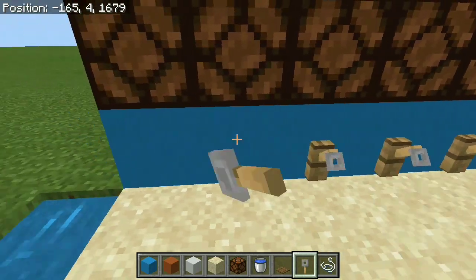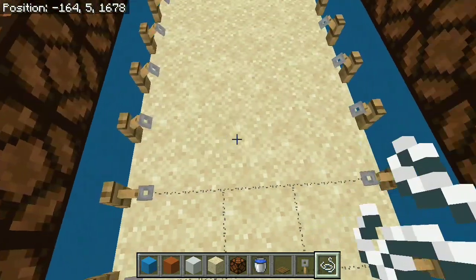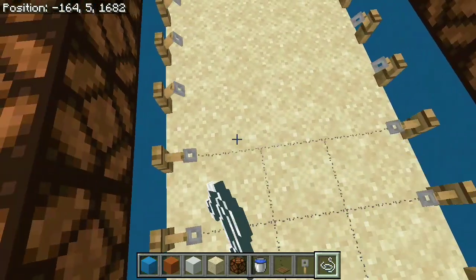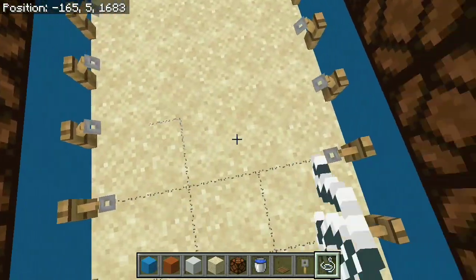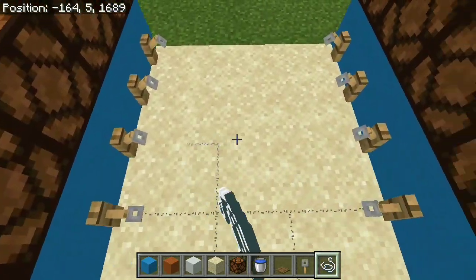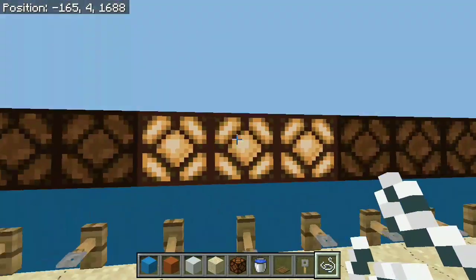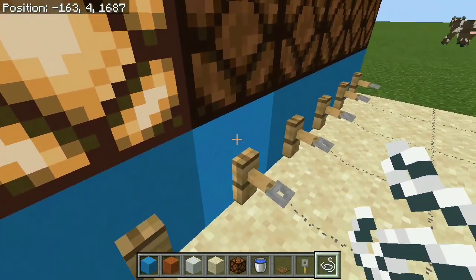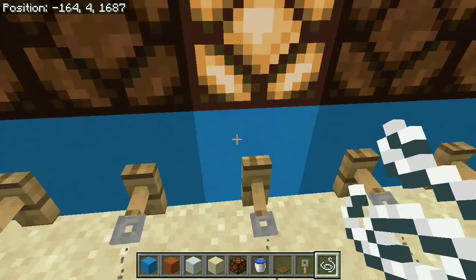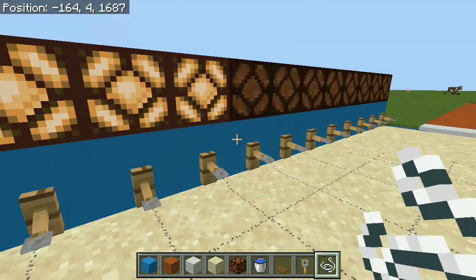So go all the way like this, grab yourself the string and place it on every single block of the sand. You only need to place 2 of them in the middle and you're going to see that the tripwire hooks are going to activate and change position. Just go all the way and place 2 strings per block and you're pretty much done as far as the tripwire redstone goes. You can see when we step anywhere, the tripwire hook is going to activate, powering the block, and because we have the redstone lamps on top of it, it's going to activate the corresponding redstone lamp depending on where we actually end up.